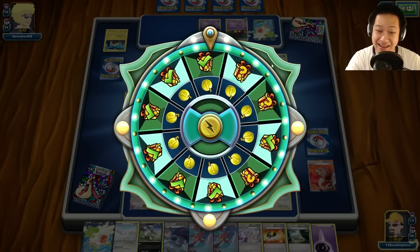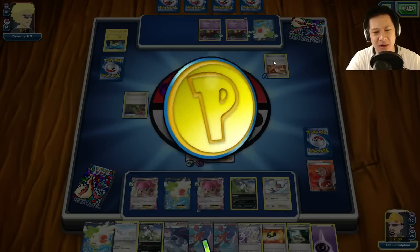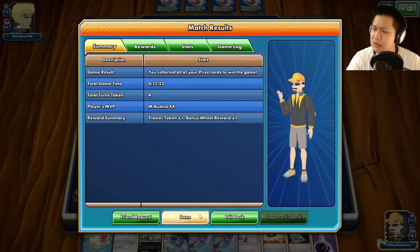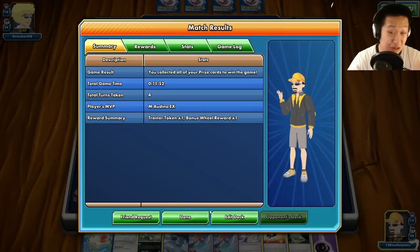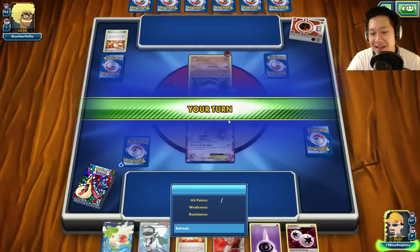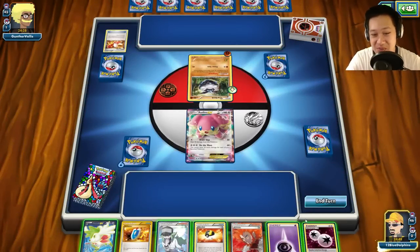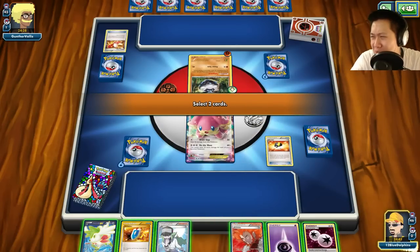I guess he couldn't discard them but if he did — the math: round three times, there were nine cards out there. I'm confused but I got it. Night March gotcha. You know, I know how Mega Audino got its evolution. This is Nurse Joy's Pokémon, so of course if the nurse needs a Mega Pokémon, she's gonna get a Mega Pokémon. That's how it works. Welcome to another Mega Audino match.